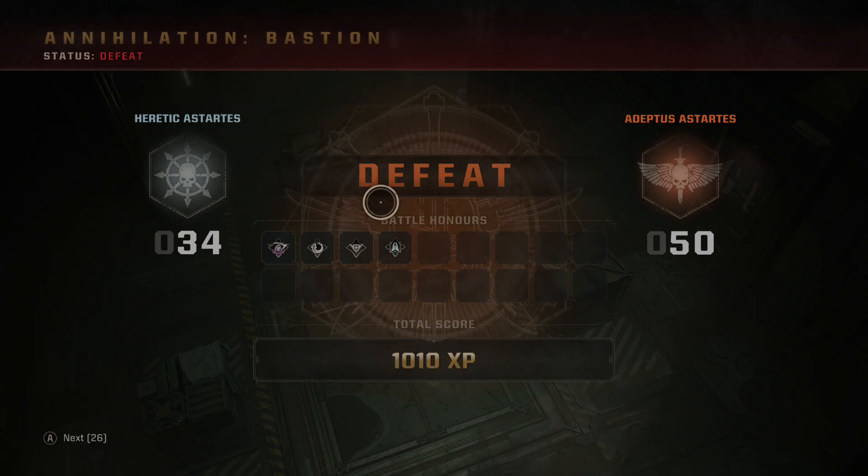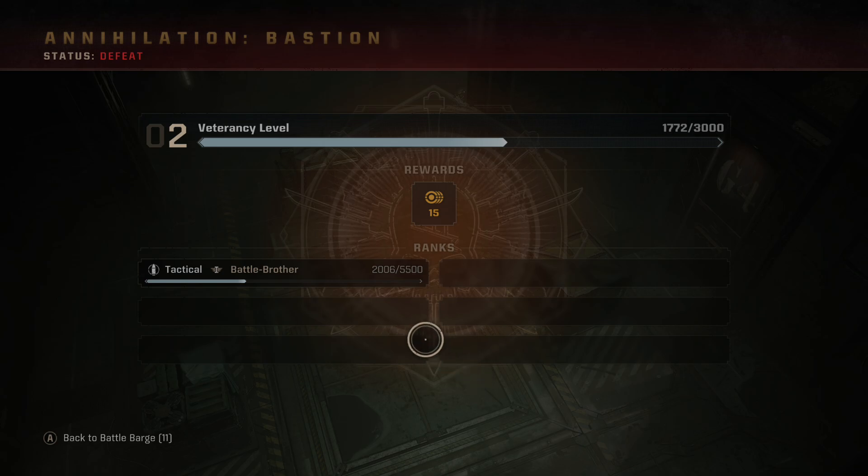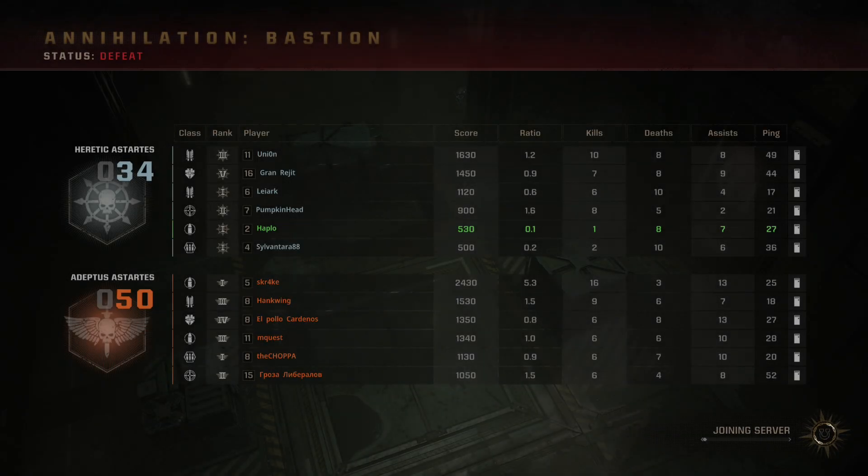Okay - there's some battle honors. Saviour, Come Back, and Afterlife - avenged after I died? Lovely. Vengeance from beyond. Not last, but my ratio was 0.1. Seven assists, one kill, eight deaths. And I had the worst ratio on both teams. Lovely.